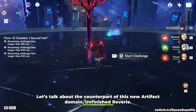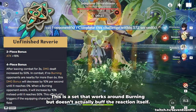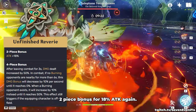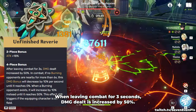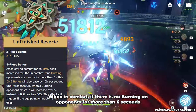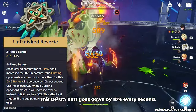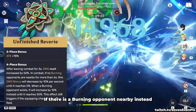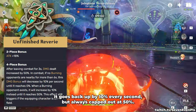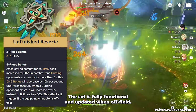Let's talk about the counterpart of this new artifact domain, Unfinished Reverie. This is a set that works around burning, but doesn't actually buff the reaction itself. Two-piece bonus for 18% attack. When leaving combat for 3 seconds, damage dealt is increased by 50%. When in combat, if there is no burning on opponents for more than 6 seconds, this damage buff goes down by 10% every second. If there is a burning opponent nearby instead, it goes back up by 10% every second, capped at 50%. This set is fully functional and updated when off-field.